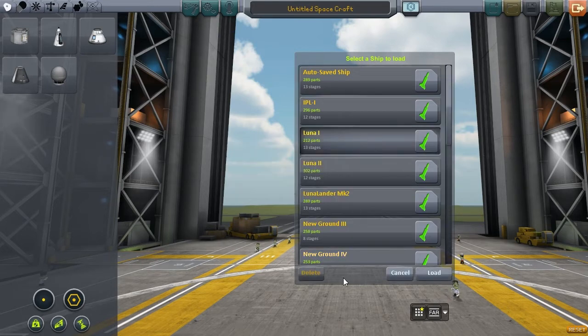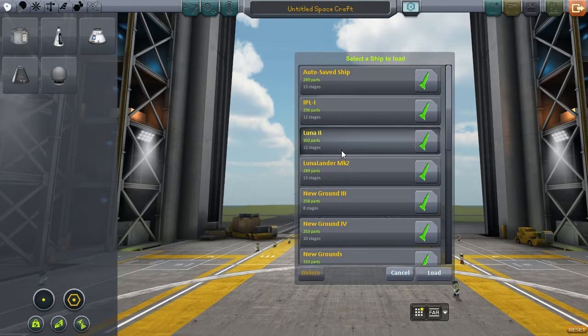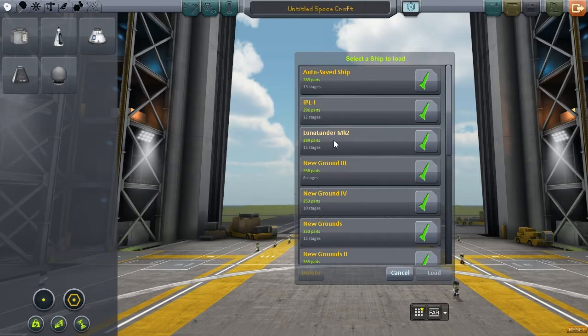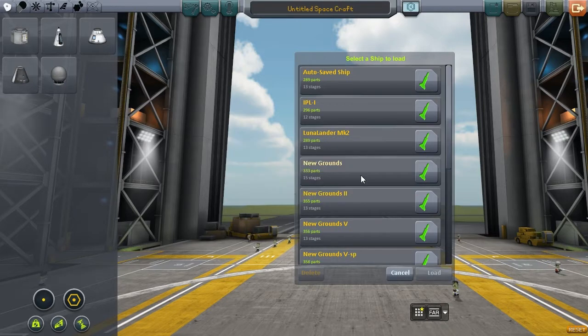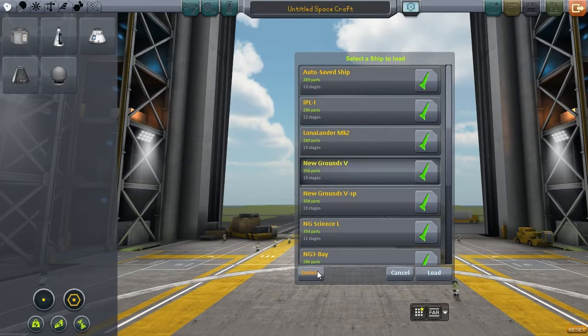Delete, delete, delete. The Luna 1, our obsolete Moon lander — going to delete that one. The Luna 2, the roboticized rescue vehicle — deleting that one. That didn't work. The Luna Lander Mark 2 — this is one that successfully returned last episode, we're definitely going to keep that. Newground 3 and 4 are bigger and better boosters but from a bygone era, so we are deleting those. Newground 1 and Newground 2, which was for playing around with smaller rockets — we don't really need those.